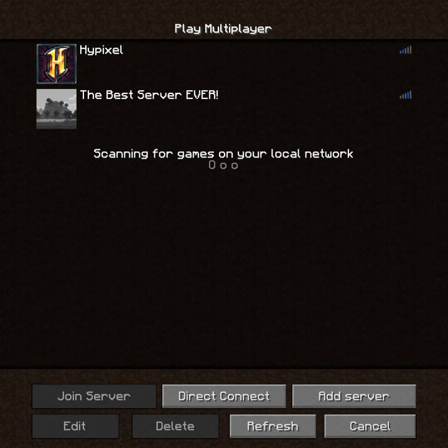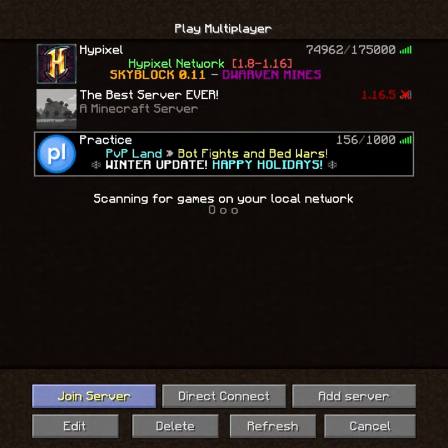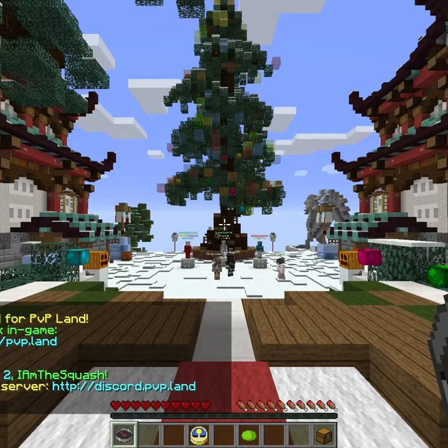First, load up Minecraft 1.8 and click on multiplayer. Next, click add server, name it what you'd like, and then for the IP address put pvp.land. Then click done and load up your server.